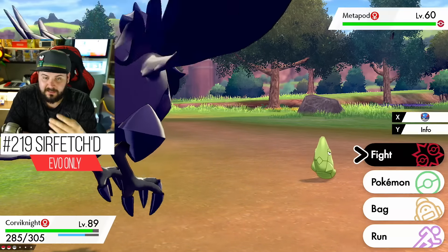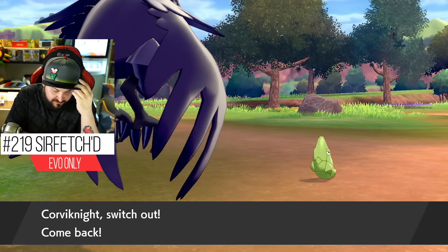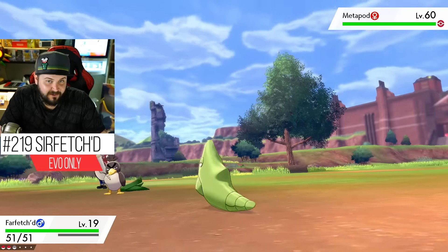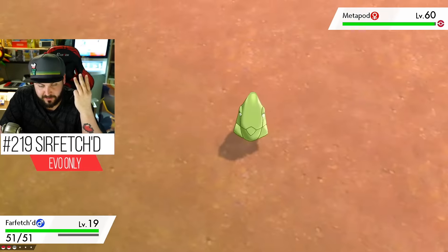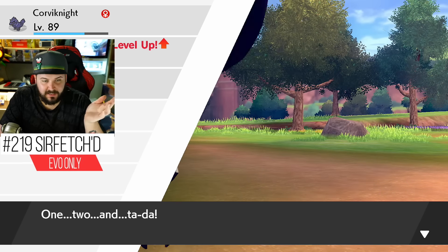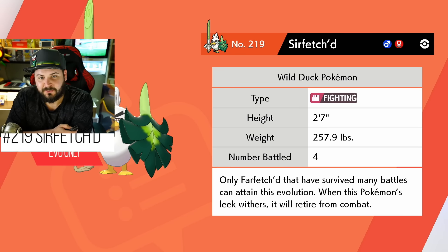If Farfetch'd is on your team holding a Leek and got three crits, you may not have even noticed it evolved. But if you're specifically trying to fill your Pokédex and don't know of any Pokémon that can take three hits, here's a method: I found a very low-level Farfetch'd, found a level 60 Metapod — which has no attacking moves — and used Fury Cutter until I landed three critical hits. After three crits, I swapped out and Farfetch'd evolved into Sirfetch'd. It goes from an ugly black duckling to a beautiful white swan — which is also a duck.